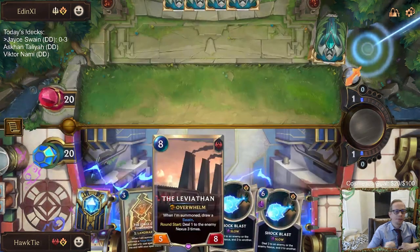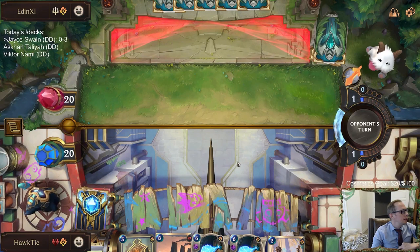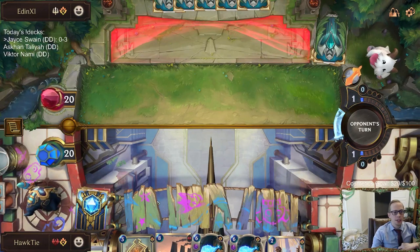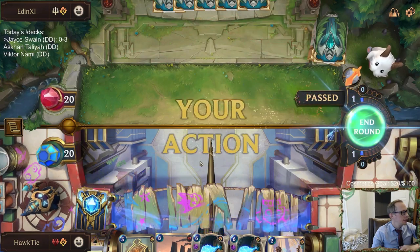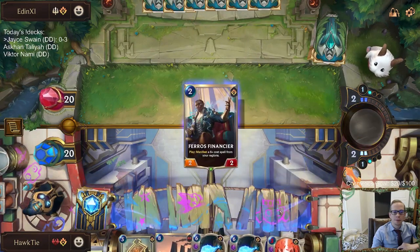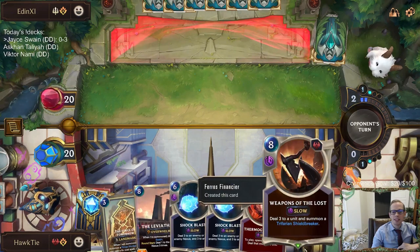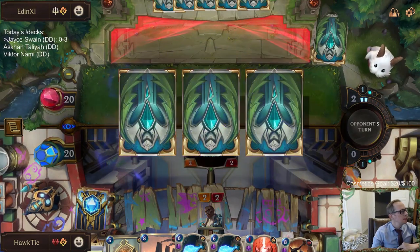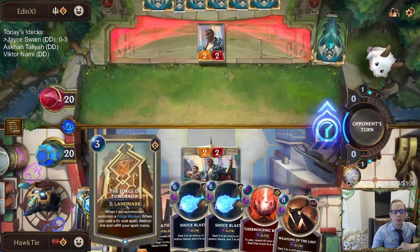Let's keep Forge of Tomorrow. Basically, from the original list the viewer submitted, they had three Forge of Tomorrow, and I had taken them out to try to put in more spells for the Archivist. I put in the six-cost spell that puts two 3/3s in play and a third Thermogenic Beam. I don't really want another Shock Blast, so let's try Weapons of the Lost. Oh, Arachnoid Sentry — put a third one of those in. So I take them out for an Arachnoid Sentry, a Thermogenic Beam, and an Assembly Line. We'll see how the Forge of Tomorrows do instead.